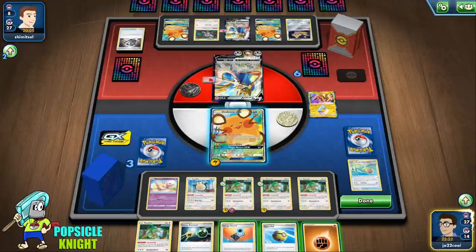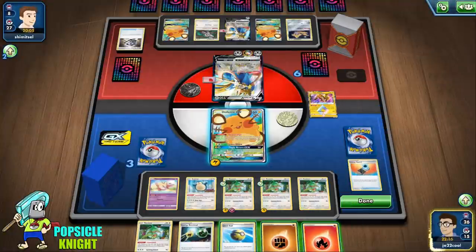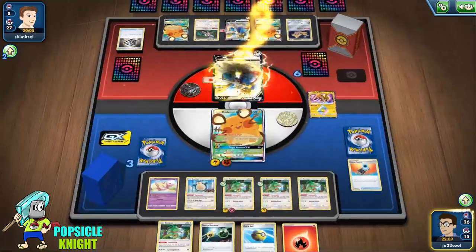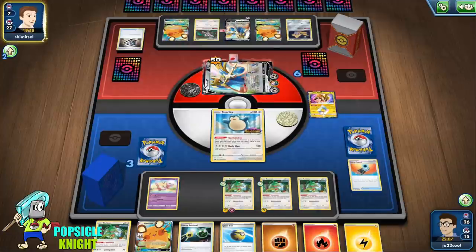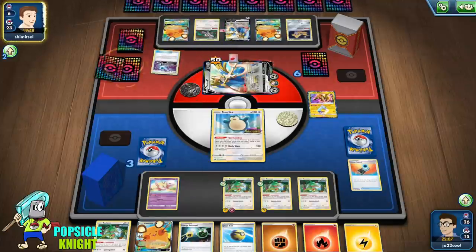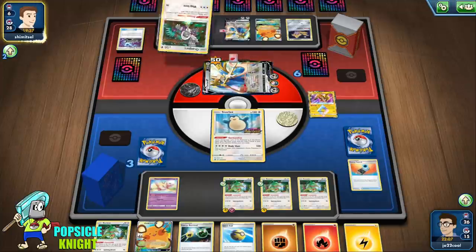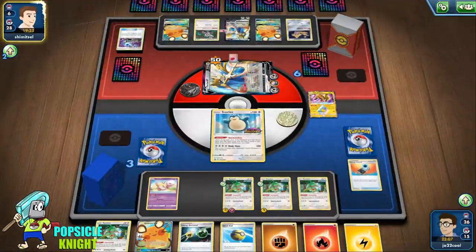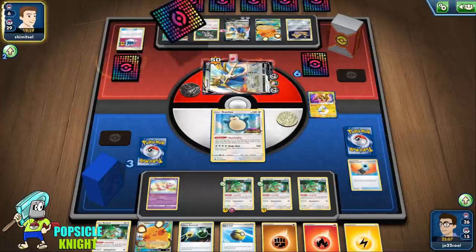We don't have any means to one-hit KO this Zacian right now. I'm going to get Fire Energy since Zacian is weak to Fire, and use Tingling Return with Dedenne GX. This will chip damage their Zacian. I'll switch into Snorlax — hopefully they don't have a switch, but even then they only have one attacker, the Zacian in the active. If they manage to switch out of the Paralysis, we can knock it out because it already has 50 damage on it. Unless they switch into the new Zacian and power it up, we can use Dedechange again and hope for another Scroll of Skies.